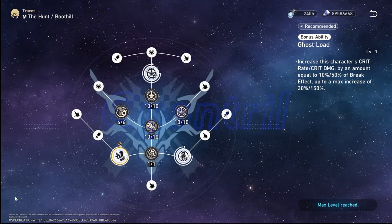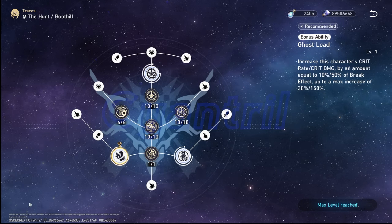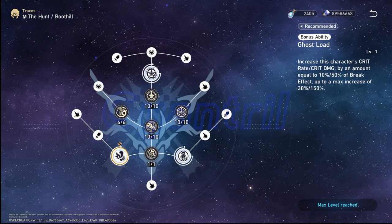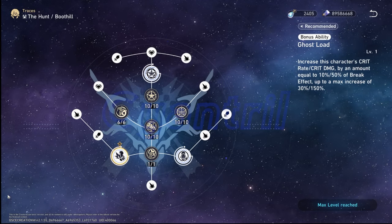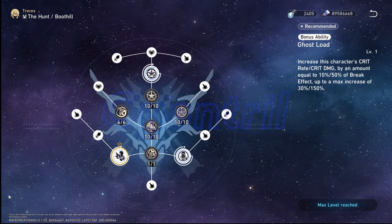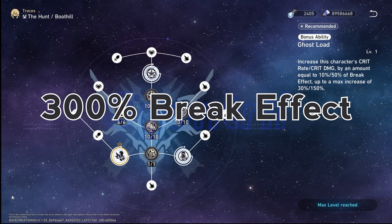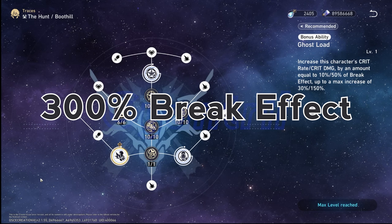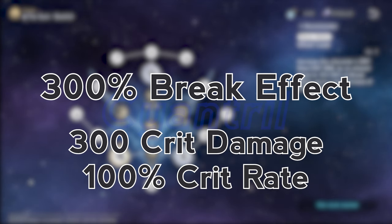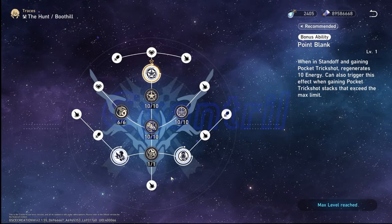Ghostload increases Boothill's critical rate and critical damage based on his current break effect amount — so anything that boosts or lowers his break effect is calculated into these stats. For critical rate, it's 10% of break effect, and for critical damage, it's 50%, both capping at 3x their amounts. So critical rate caps at 30% and critical damage caps at 150%, meaning you need 300% break effect to maximize these benefits — which is insane, since a properly built Boothill will easily hit over 300% critical damage and 100% critical rate with the right team.